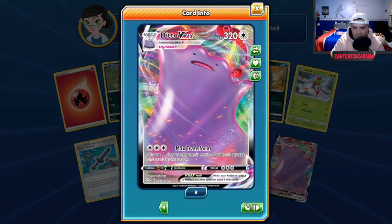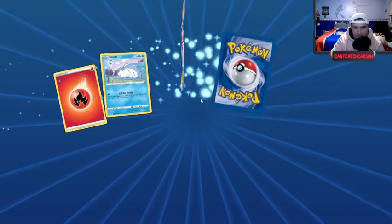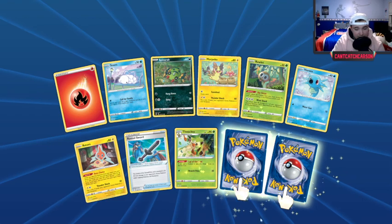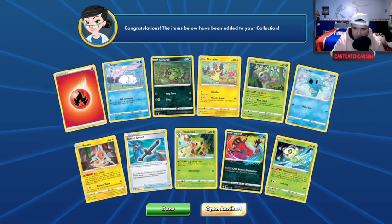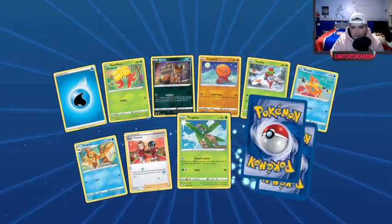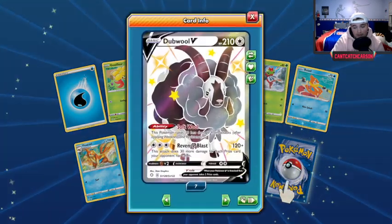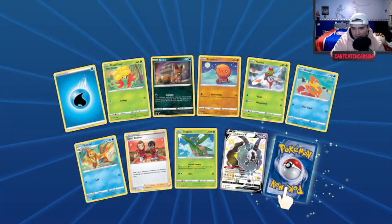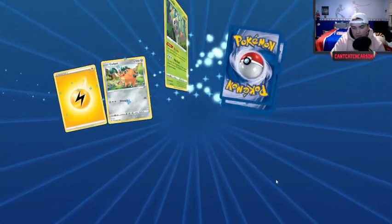Reverse hollow Luxray — love that line. And Ditto VMAX — I called it a couple packs too early, but you can't be too upset about two VMAXes pretty close together, one being a Shiny Lapras. Another chance at a shiny — let's see what we get. Shiny Doublade — I have plenty of those, but I do love this card, the black sheep of the family. Very, very cool.